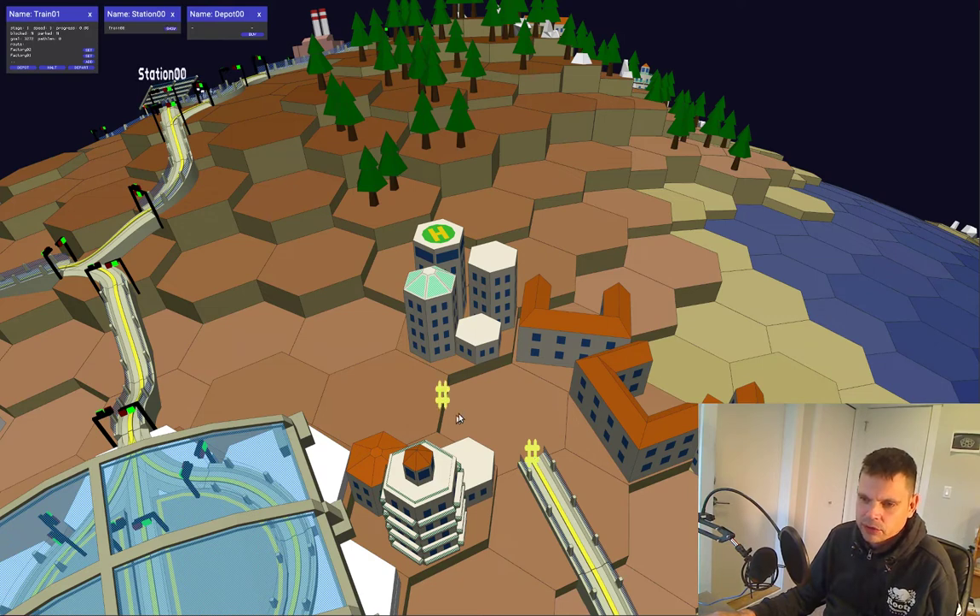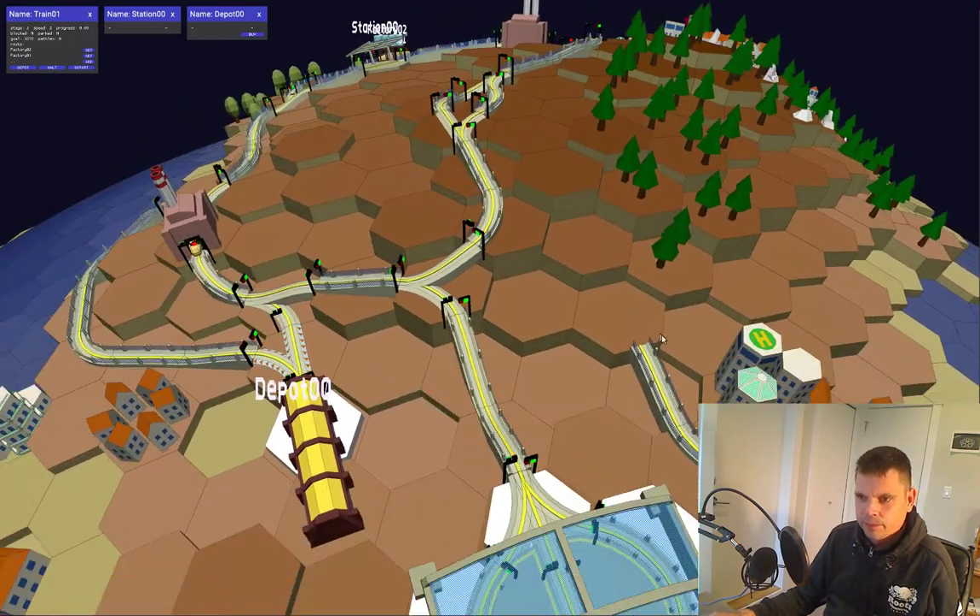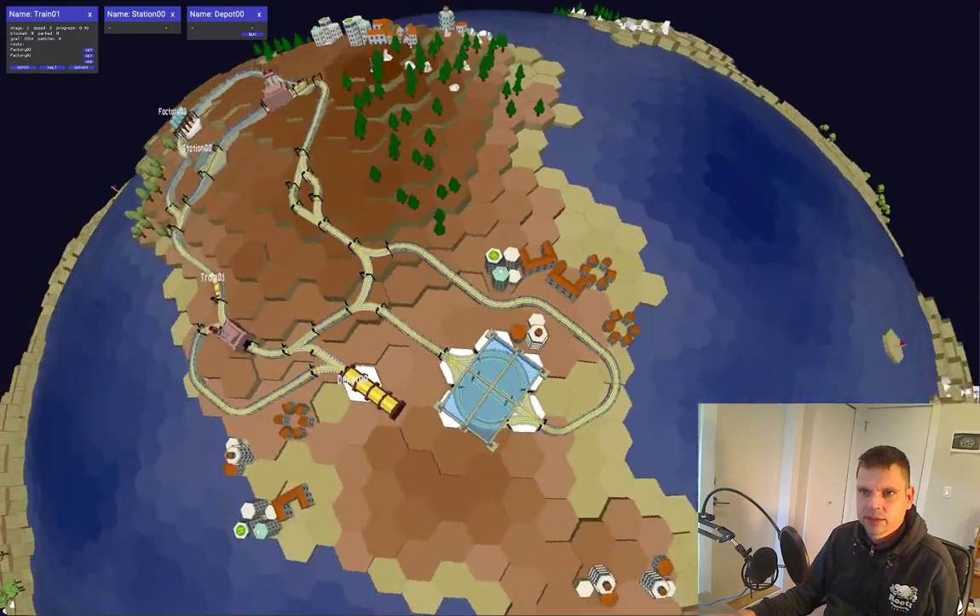You can go from any edge of the hexagon to another edge — you can go straight, left, or right. When tracks join up like this, they will be guarded with signals.